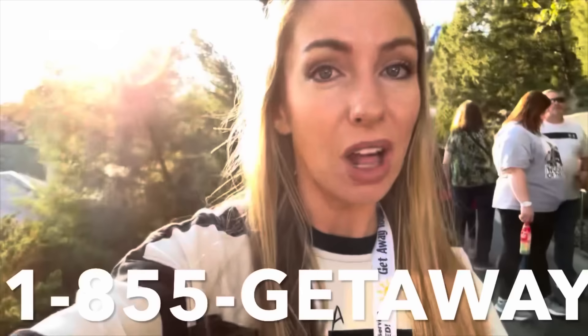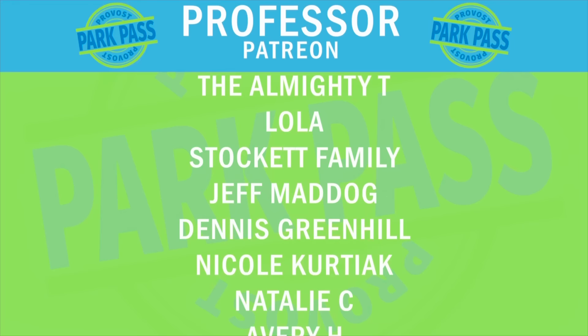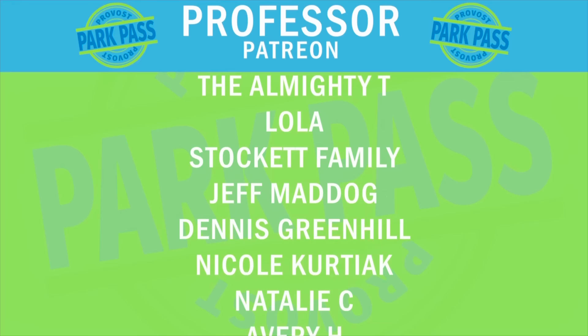Hey guys, it's Amanda — I hope you liked this Haunted Mansion video covering all the secrets of this awesome attraction here in Magic Kingdom at Disney World. If you want to come to Disney World, we've secured the best prices for you — call 1-855-GETAWAY. These are the travel agents we use for all our vacations. Tell them Provost Park Pass sent you, and they'll give you the absolute best prices for Disney World. The Haunted Mansion is amazing — there's a wedding ring, a murder mystery we solved together, and a hidden cipher with a secret message. We did it together!